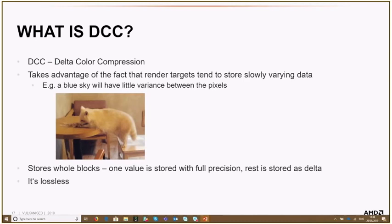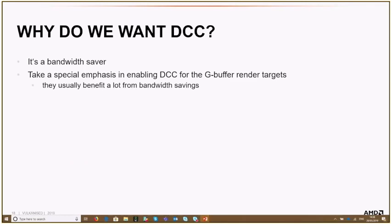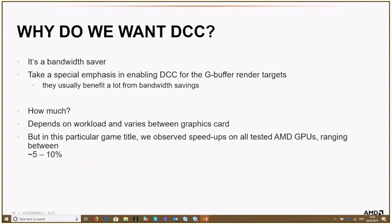Why enable DCC? Because it saves bandwidth. If you do a lot of writing and reading, you save bandwidth. Experience shows it's very beneficial for G-buffer render targets. It can also be beneficial for other resources, but if you have to pick a few, I'd recommend looking at G-buffer render targets first, because they usually benefit a lot from these bandwidth savings.